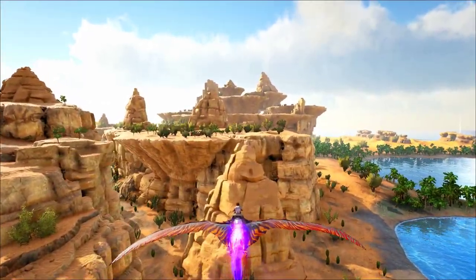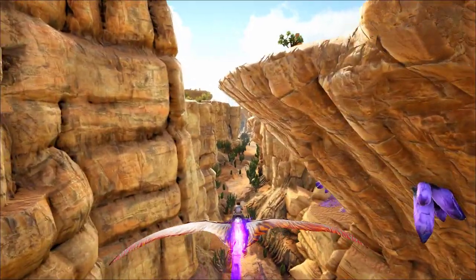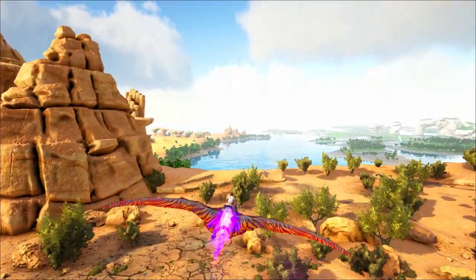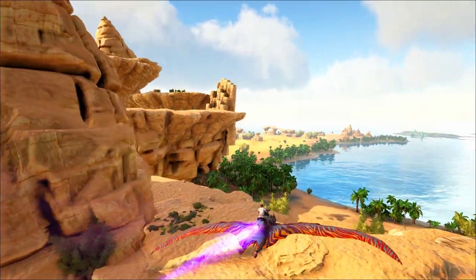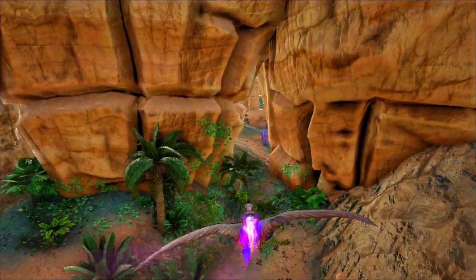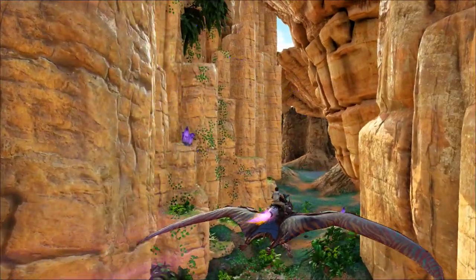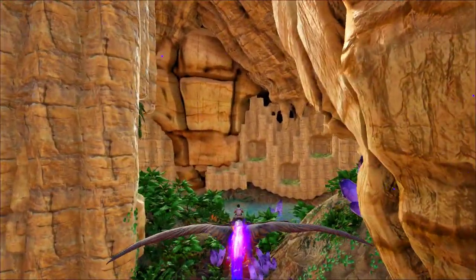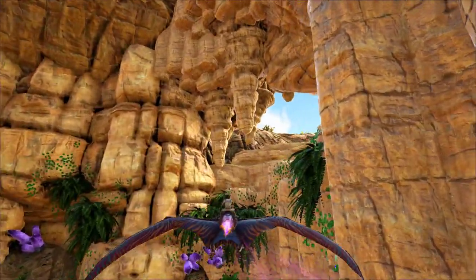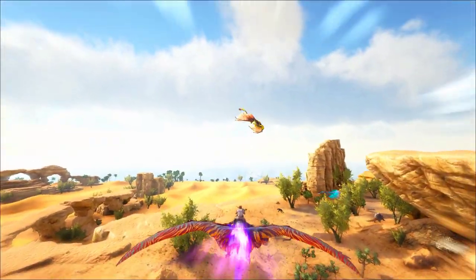Dung beetles are actually one of my favorite tames in Ark. I used to have a couple on my raft fortress in my Ragnarok series — they would convert unicorn poop into ammunition for my plant species X turrets and gasoline to power the electricity, so I had an entire organic battleship running on unicorn poop. Even though this guide was technically full of crap, I hope you found it really helpful. If you did, please give it a thumbs up, share it with your friends, and subscribe to this channel and ring that bell for all notifications. Until next time, stay safe, have fun, and we'll see you in the next video.